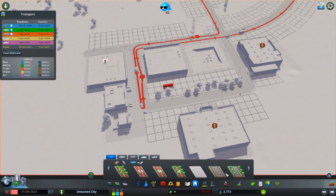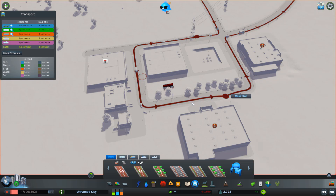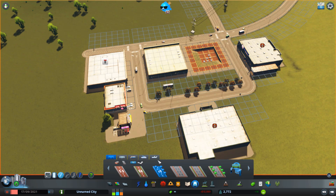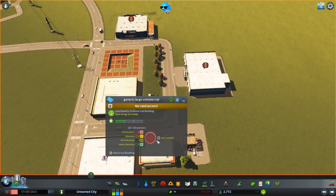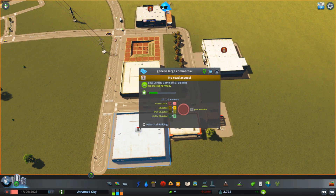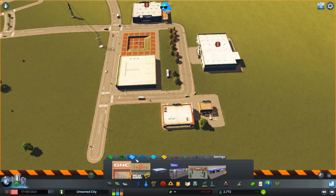Let me adjust the bus stop that was previously right here. I'll put that there. Then I'll move this — wait, how do you move them? Oh, this is because I placed it in RICO. I have to demolish it and replace it.